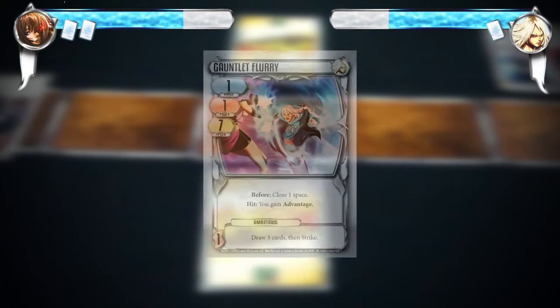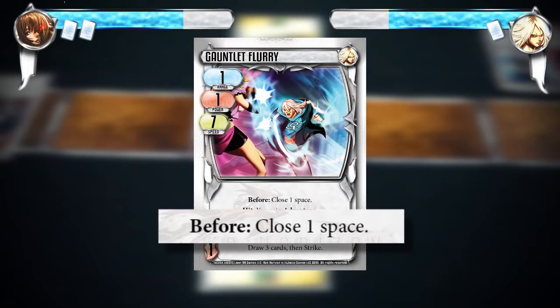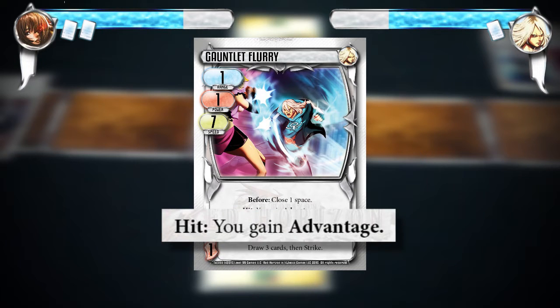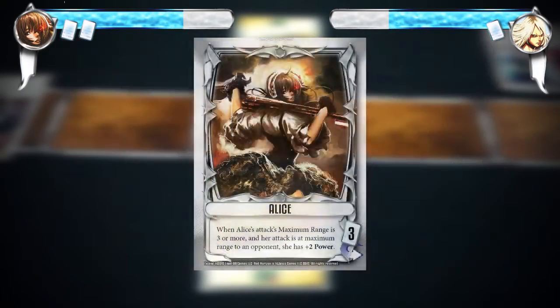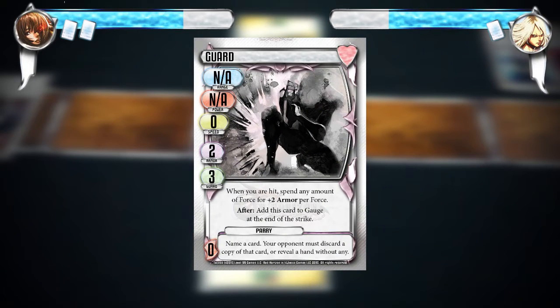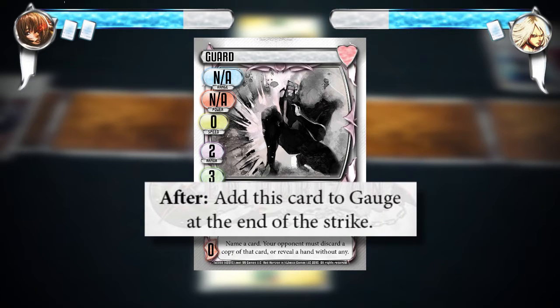Rhys's attack card is Gauntlet Flurry, which has a before trigger effect: close 1 space. He hits and gains advantage, which he will start in the next turn after the strike. He deals 2 damage to Alice, but she negates that damage with armor. Though Alice was not stunned during this strike, she does not attack due to her attack's effect. Alice's attack card does not have a range or attack value, but it has the trigger effect: after — add this card to the gauge at the end of the strike, which she will do during cleanup.